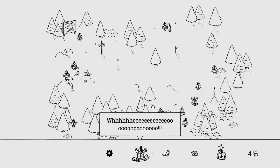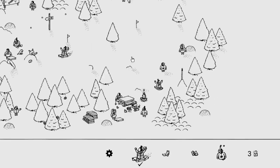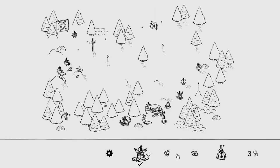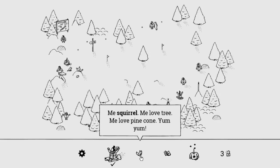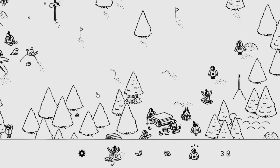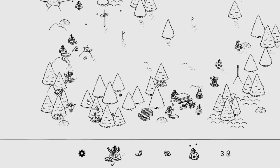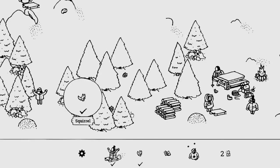We need to find somebody who is having the time of her life — and there she is! Oh, that's a guy. Hey Paulie, we found you! Let me look around — it's a small map, so we should be able to find things with relative ease. Okay, this looks like a fox — actually that's a squirrel. 'Me squirrel, me love tree, me love pine cone, yum yum.' If you're a squirrel and you love pine cones and trees, you must be hidden in a tree. Oh, we get to click on it and the snow falls off! Found him — found your squirrel!